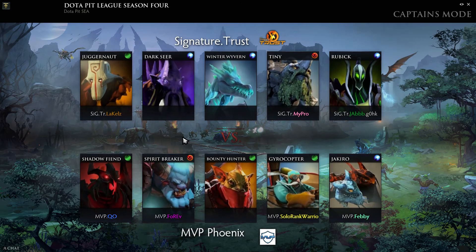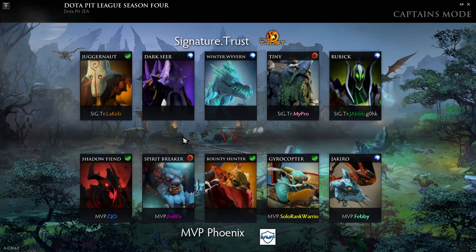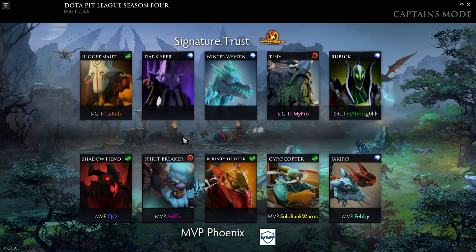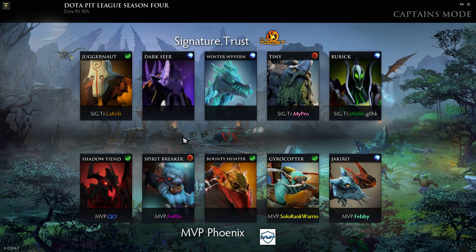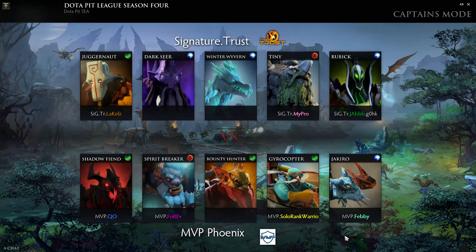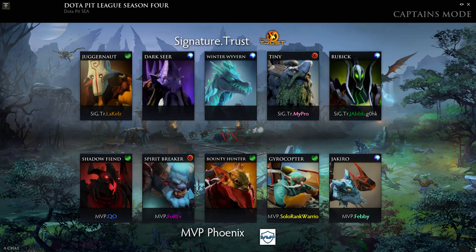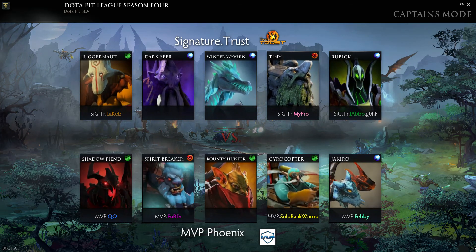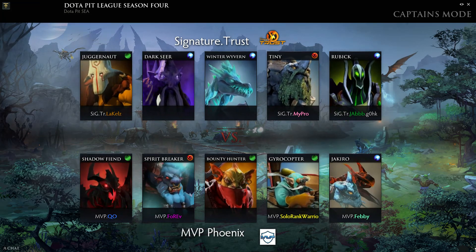Jakiro as MVP Phoenix's last pick is interesting — it doesn't really fit the 'run at you' playstyle you expect from them. It's almost like an insurance policy. They did feel like they needed some kind of lockdown. Looking at Trust's two big damage dealers — Juggernaut and Tiny — what do they rely on the most? Attack speed.